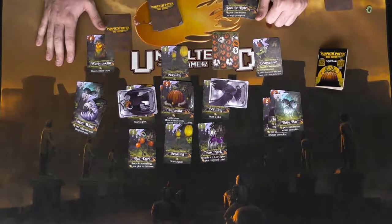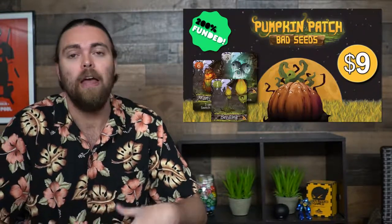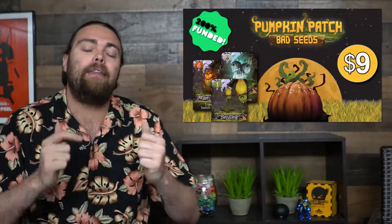Pumpkin Patch Bad Seeds is a strategic card placement game that plays up to three players. In single player it has a solitaire-like feel, trying to score a target number of points. Two players is a thinky head-to-head game where you use your crow to protect your spaces and get messed over. Three players gets wilder — plots get larger and there's more placement action overall.